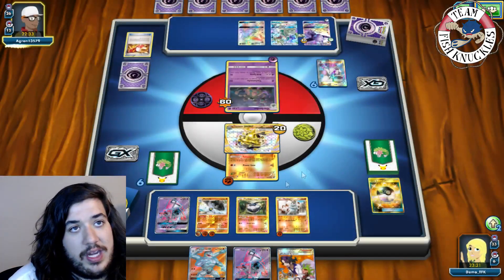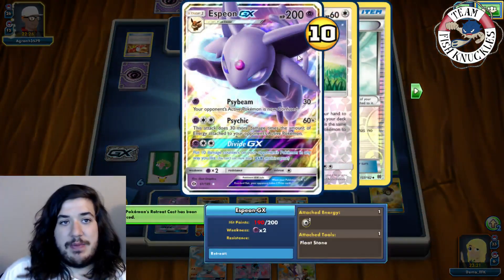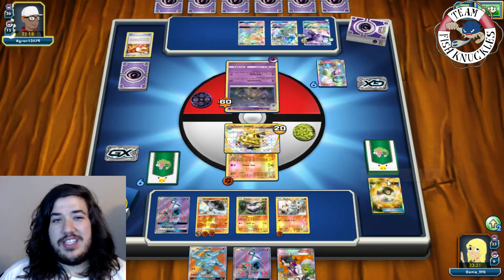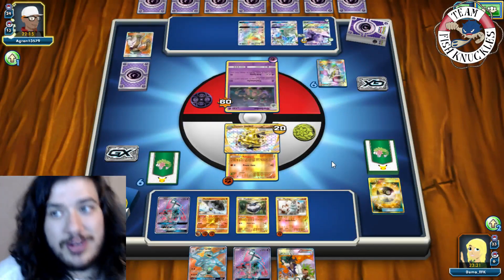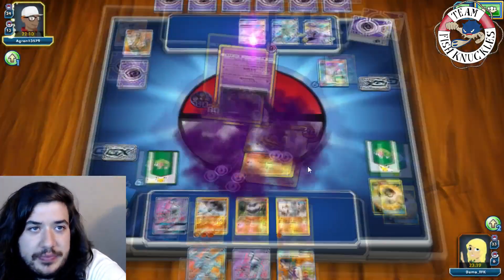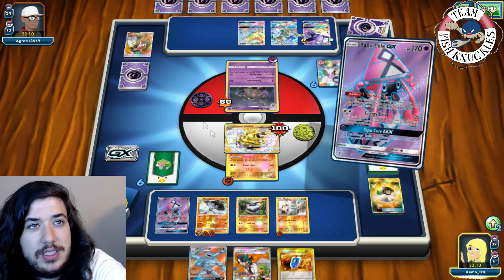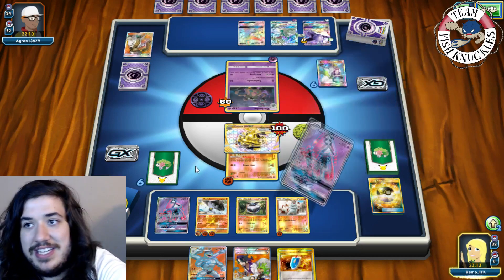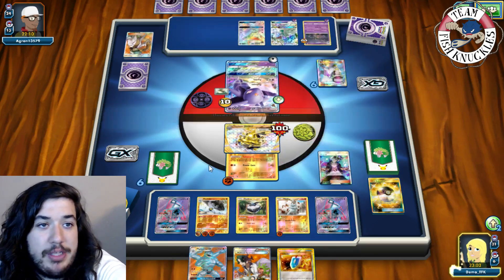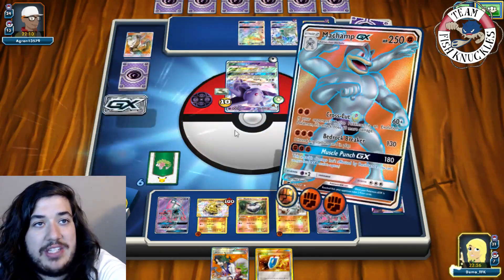Next turn we can Guzma to bring up the Espeon GX and Muscle Punch for 200 to knock it out. Bedrock Breaker doesn't quite take the knockout unfortunately. We use Tapu Lele to find Guzma — and there he is, his full art is just incredible looking. We Guzma to bring up the Espeon, send up our Machop, put down the Machamp, and use Muscle Punch GX for 200 to knock out the Espeon GX.